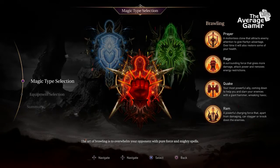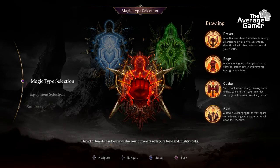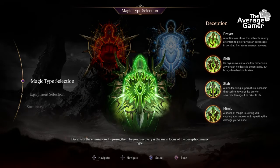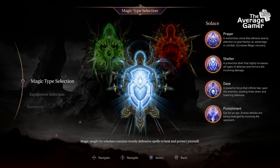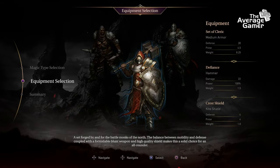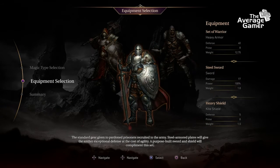The game opens with two character choices: magic and armor. You choose from three of each. Brawling magic gives you powerful charges and damage buffs. Deception lets you create a damage-dealing shadow, while Solace buffs your defense and lowers that of your enemies. Your equipment types are split between light, medium, and heavy, which affect your movement speed and the amount of stamina you use.